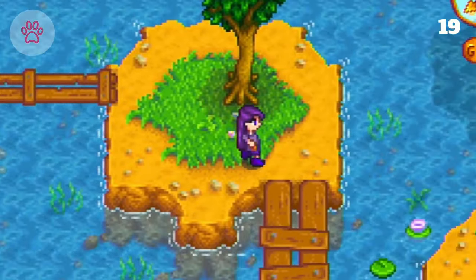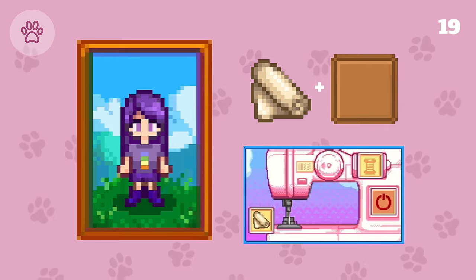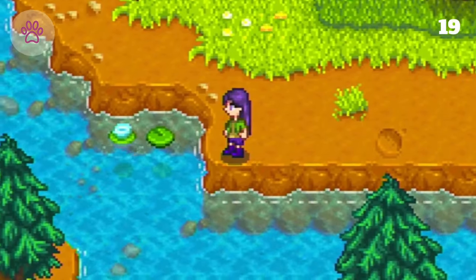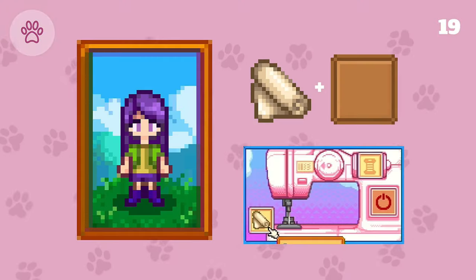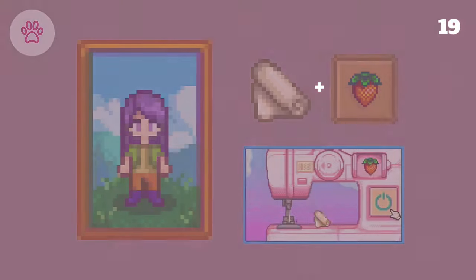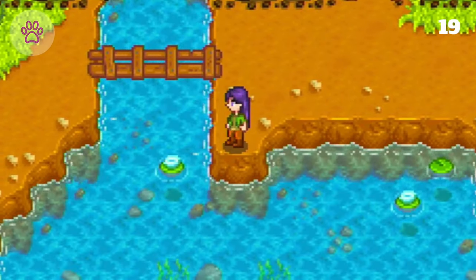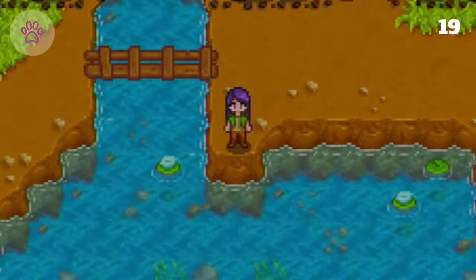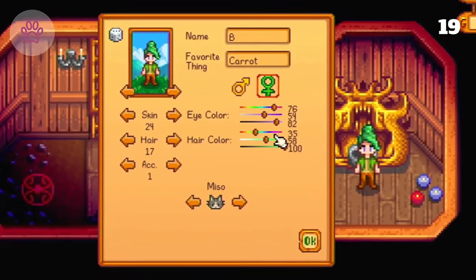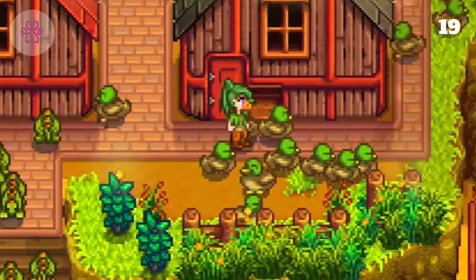The next cursed outfit is a duck. We add cloth and a duck egg to create a green jacket with the coloring we want. Then we make the pants with cloth and a strawberry, dyeing them orange to represent duck legs. Once again there are no orange shoes, so we use an alternative. At the Shrine of Illusions, we put our hair up and dye it green — but once again curse the outfit with the beak accessory. And we are a duck. Sort of.